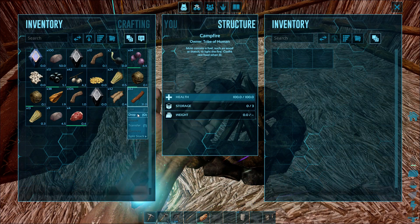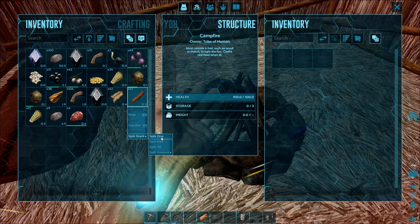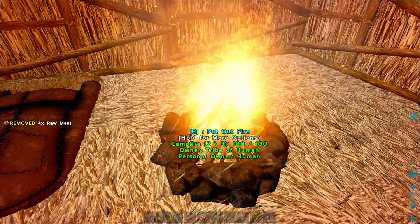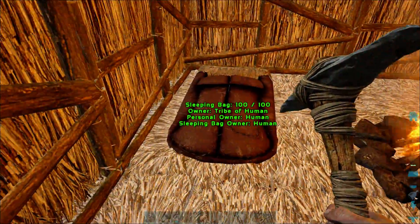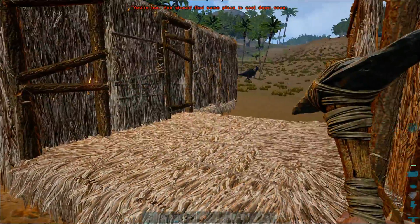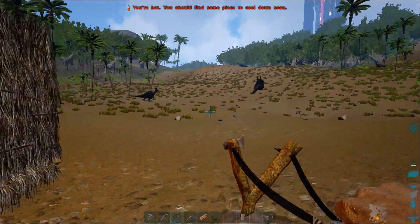It's a little bit of wood — split stack. My fire. The sleeping bag is good for one respawn, respawn me in there.